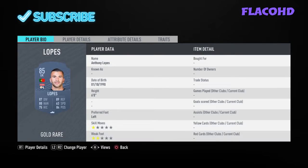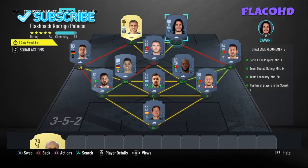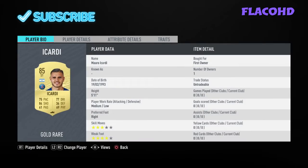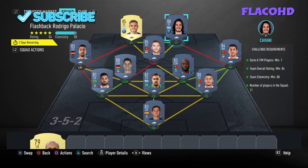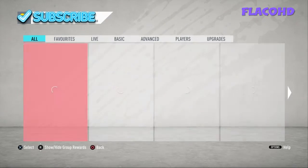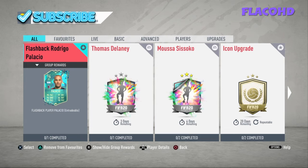Our CAM is Antony Lopez, our left striker is Icardi, and our right striker is Edison Cavani. This SBC should cost you between 95k to 105k.